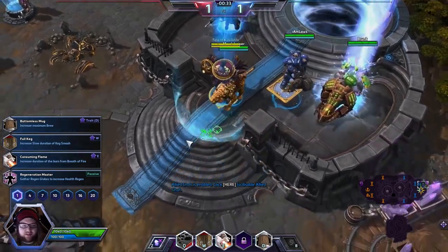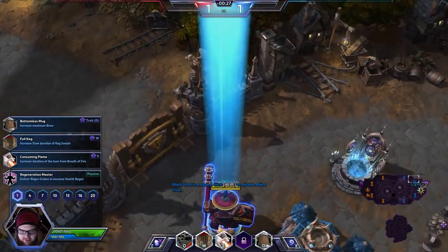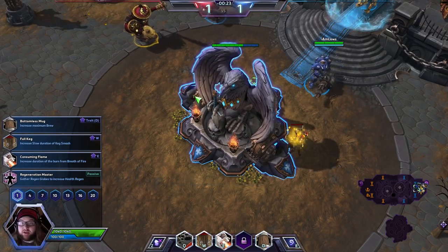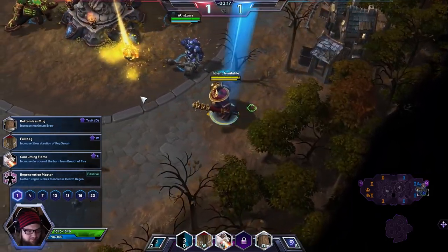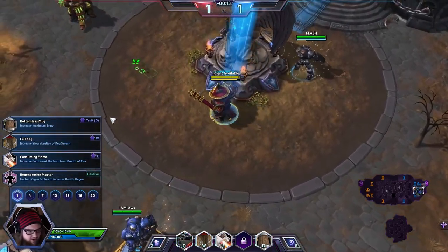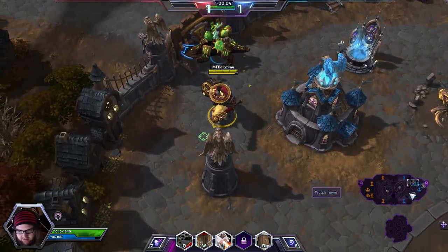Alright, ladies and gentlemen, we find ourselves on the Haunted Mines. Normally on Chen, I would recommend going for Regeneration Master, just because he does give himself his own shield, so he's able to sit in that shield and regenerate quite a bit of health. On this map it may not be the best decision, but I think I'm still going to go for it anyway. We're just going to have to really try hard to get those Regen Globes, which historically I've been really bad at.